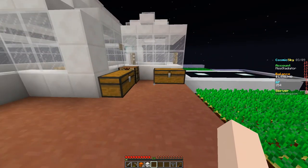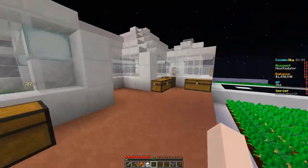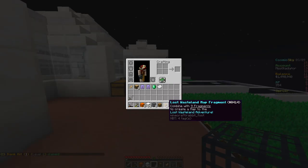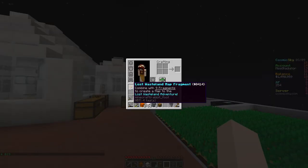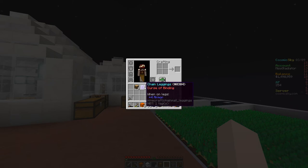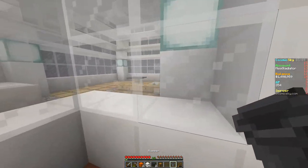Let's open these kits — we need some chicken spawners 100%. We got two chicken spawners, some money, another Lost Wasteland fragment, two log nodes, two more Lost Wasteland map fragments that don't stack, an anti-sword enchant that decreases damage from enemy swords scaling with level, and some pants. I do have a hopper I bought but realized I couldn't place it because we weren't at the proper island level.